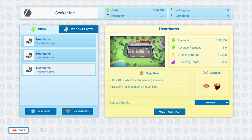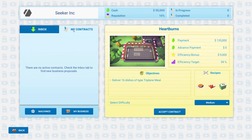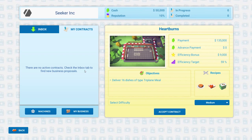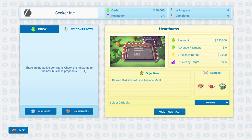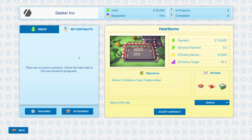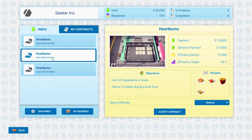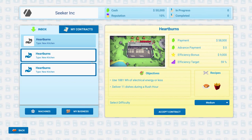One thing I was curious about is do we have to pay any sort of upfront costs? You can have multiple contracts at a time — that's one of the cool twists on this. You might get to a point where you can't really beat it with your current set of machines, so you can sort of just leave it, run the cycle and the puzzle, and then cash in the contract. They give advanced payments too, and we don't have to pay anything upfront.